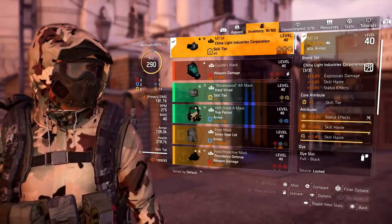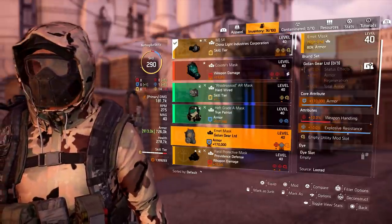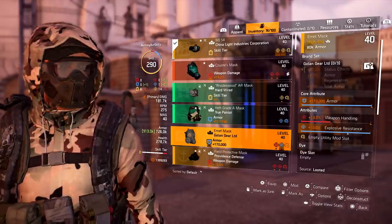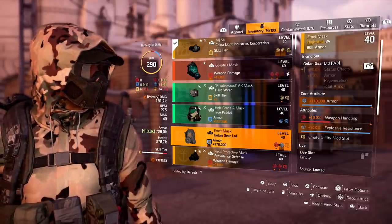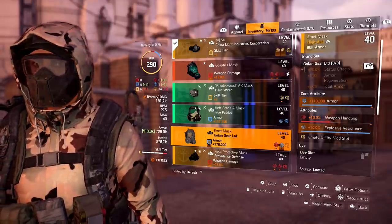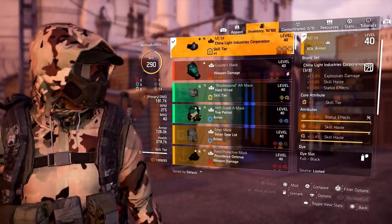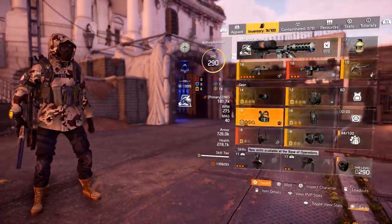That's how you want to stack stats for this build. If you can fit a golden gear piece on there somewhere you can throw it on, but the problem is they always roll an armor core attribute, so you always have to roll the skill tier, which means you'd need a god roll status effect or skill haste to make it work.